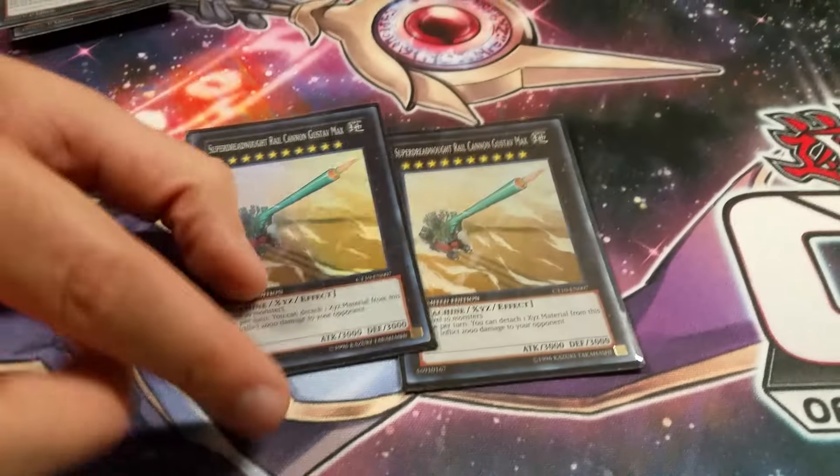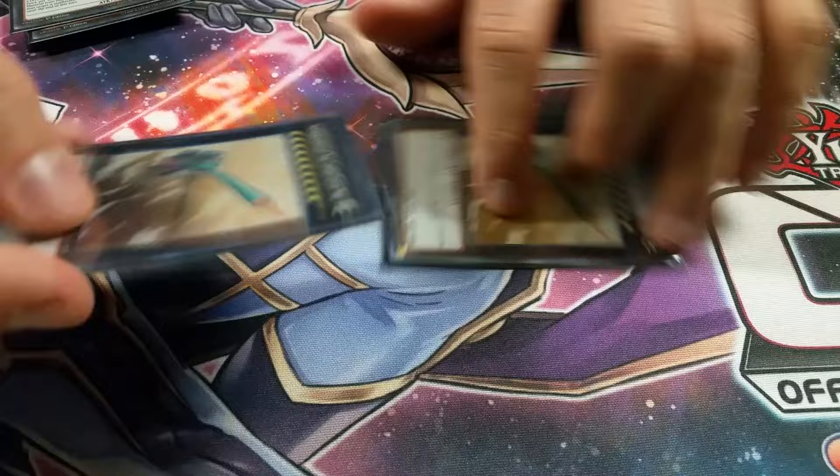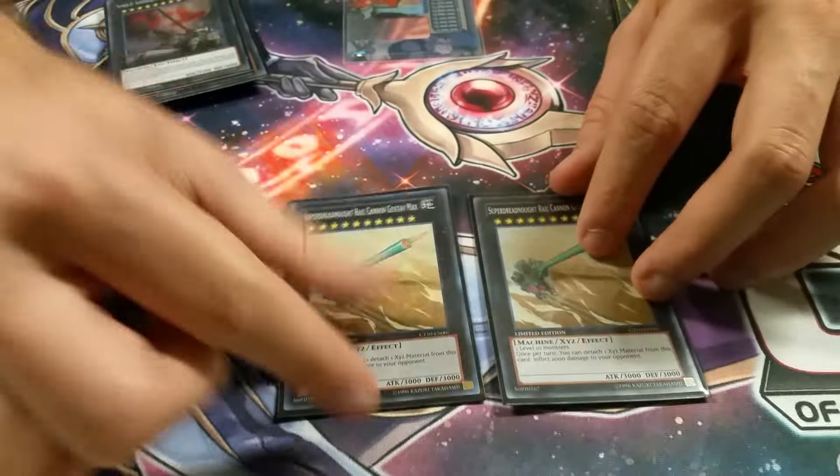Two Gustav Max — people only play one, but I like to have two because sometimes in time you can have a Soul Charge play, bring back two, deal 4,000, and next turn if they don't have an answer to either, you win. So it puts them on a two-turn clock.